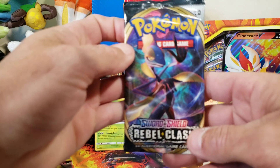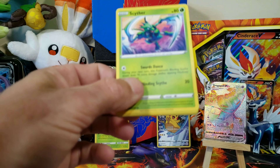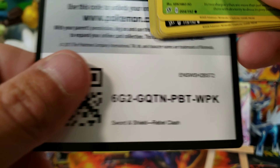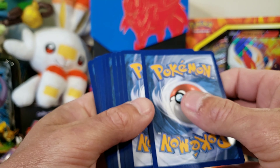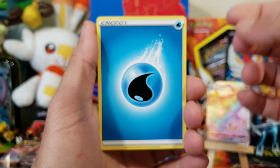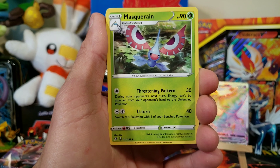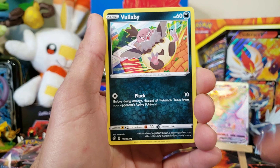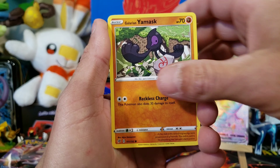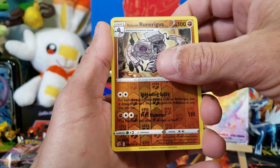Let's get into this last pack and then we'll get into eight more packs from that Elite Trainer Box. Sword and Shield is bringing us some luck already. We got a Lightning Energy, Medicham, Beware, Speed Energy, Bronzer, Toxel, Applin, Darumaka, Bonobi, Reverse Turfield Stadium, and a Whiskash Regular Rare. So we got these eight packs from an ETB — let's go ahead, let's go deep, and let's see what else we can pull.